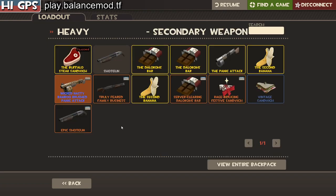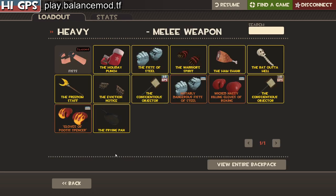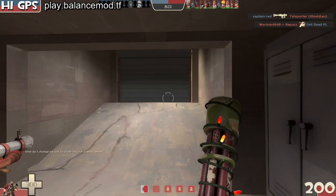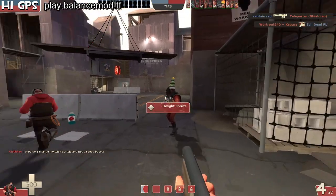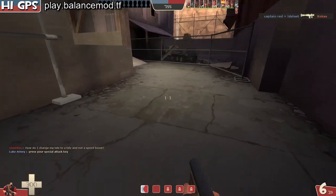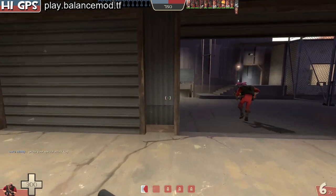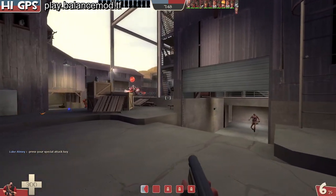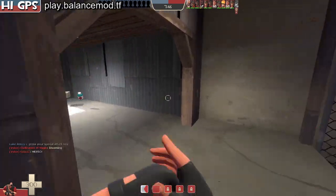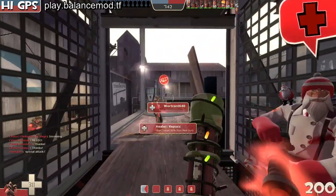Another thing that we've done - let's see if we can switch off here - is that all of the fists and all of the fist unlocks such as the pan and these now have faster reload. That's pretty fast. This is all of the shots - it's 20% faster. And also you have faster weapon switch speed as well. So you can switch between these weapons a lot faster.